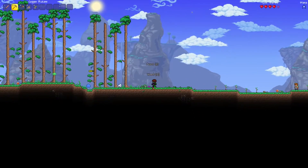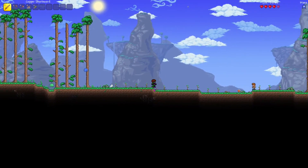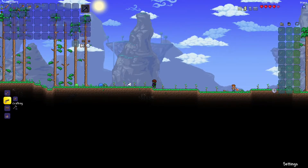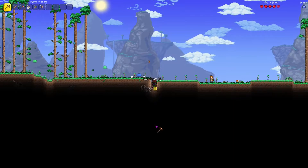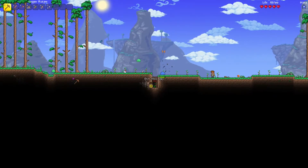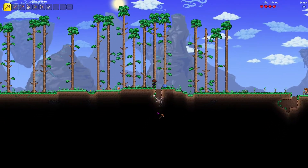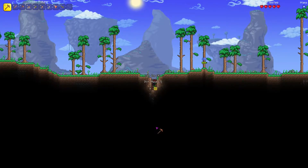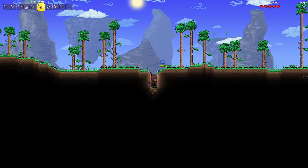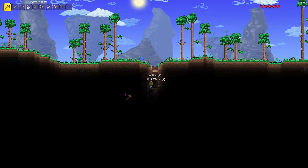One of the most frustrating things about starting for me is not having the bug net and finding these cool critters and not being able to do anything about it — except kill them with my pickaxe as I ignore them. These are really cool, actually — the new 1.4 large ore vein generations that you can find on the surface really help to accelerate the beginning stages of the game a little bit.